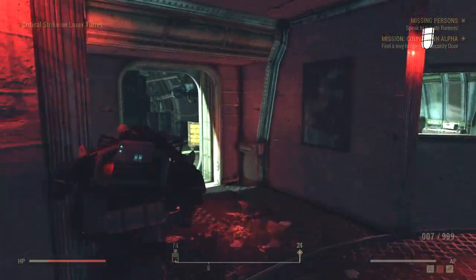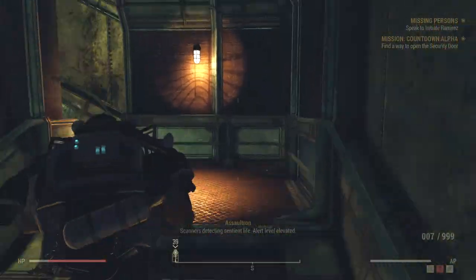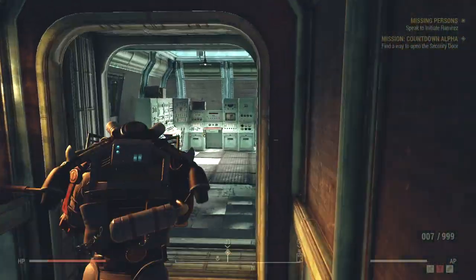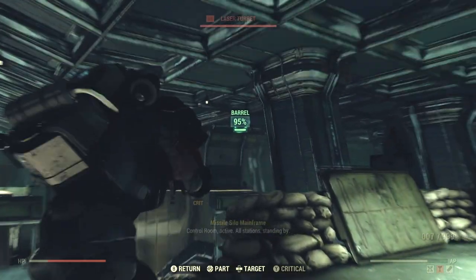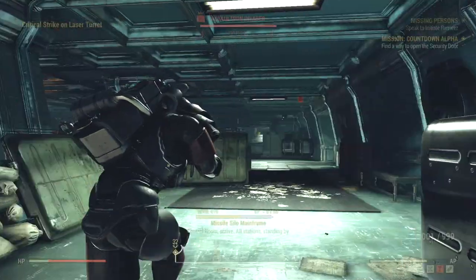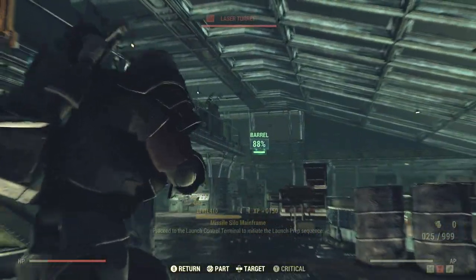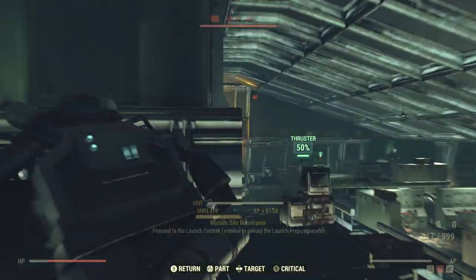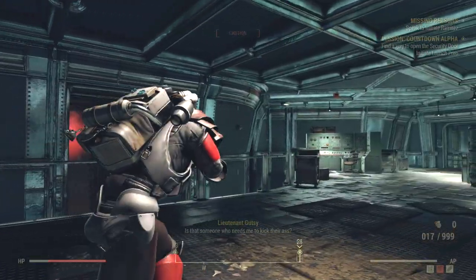Now we're making our way through the nuclear silo, going to the left door right here, and we are already in the control room — about two minutes in. Once we're in this room we can start making our way up to the launch control computer. Just got to watch out for the assaultrons as well as these two turrets.